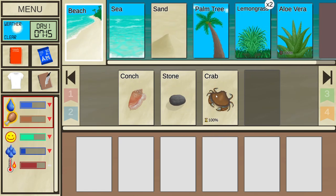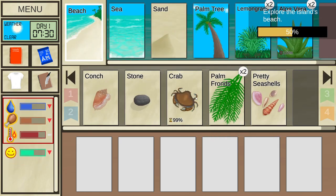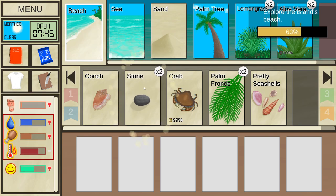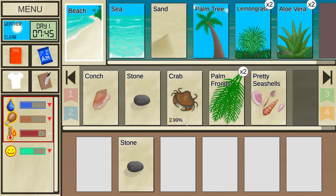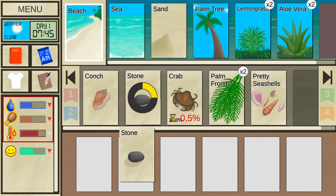For the crab and the conch to be really useful as food, it would be nice to find more stones and sticks to create a fire. We found pretty seashells. I'd like to find a second stone — and we did. Everything here is interactable with each other; you have to find what interacts with what. The crab you can eat. The palm tree — nothing right now. The stone: I can use it on another stone.